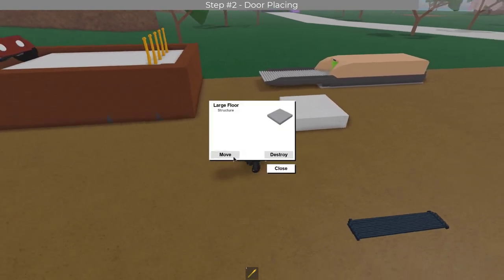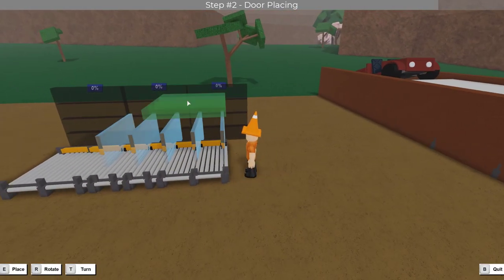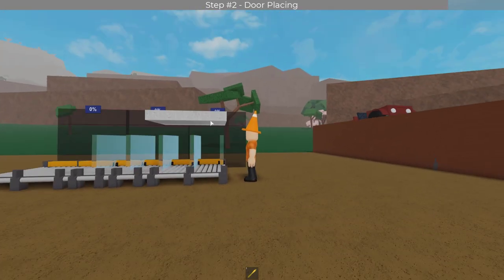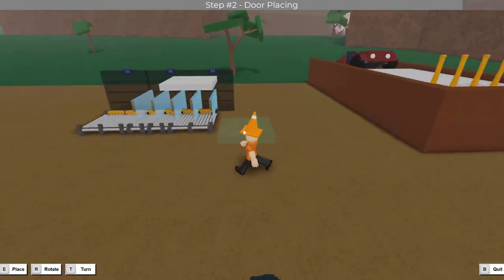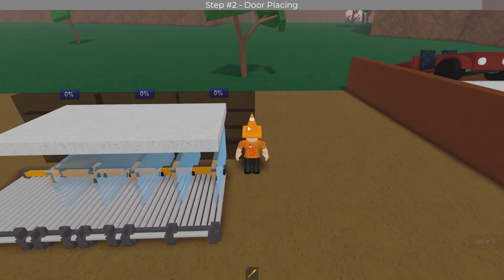Once all of your doors are in place and it's all working, grab your large floor and place it one stud below the already existing large floor blueprints. This is where your road should be. Place your second large floor over it and now you have a floor to connect everything onto.